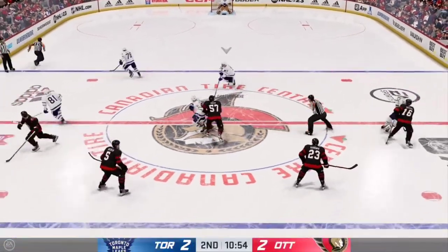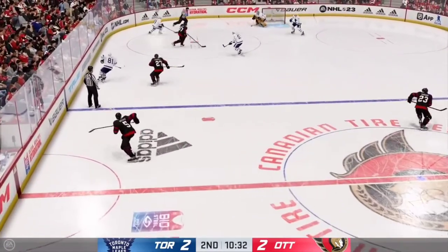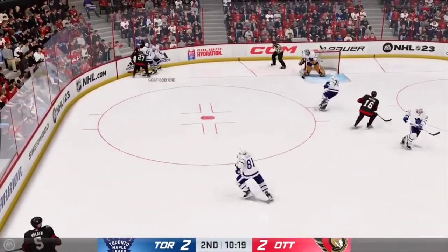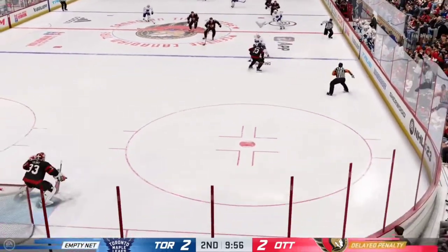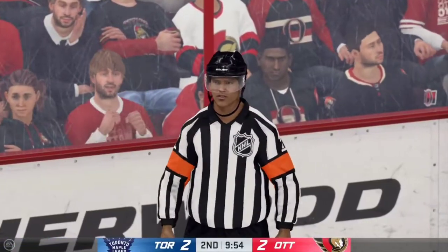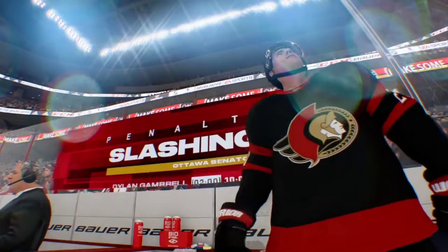Faceoff here in the neutral zone and we are back underway. He takes the feed — the Leafs move the puck in the defensive zone. Ottawa's got a hold of it against the wall, the Leafs have a hold of it in the defensive zone. He's going to get called on that slash — quick whistle stops the play. You just get all consumed with the play, you're hunting the puck down and you don't even realize you're taking a slashing penalty.